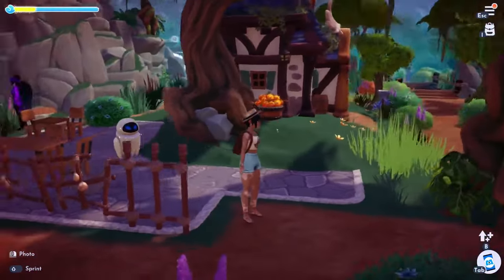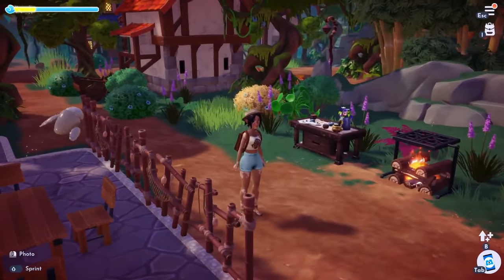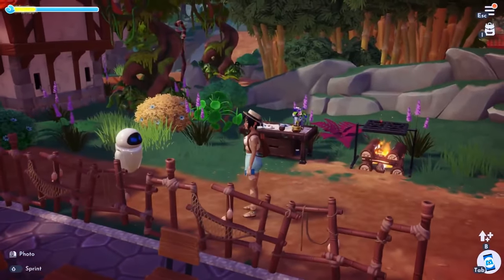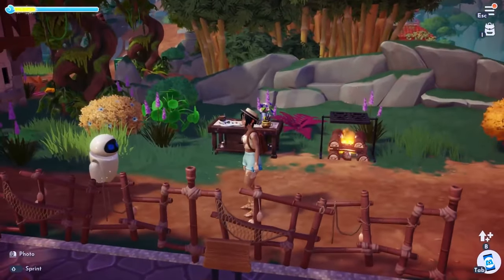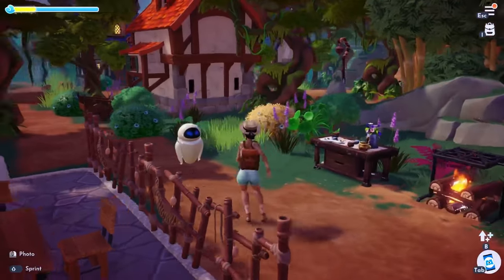On this side I have my cooking and crafting station. I did not decorate this — it's kind of hard to decorate in this corner since you can't really put stuff behind these two items. So I just left it there for now, but I'll find another place to put it hopefully very soon.